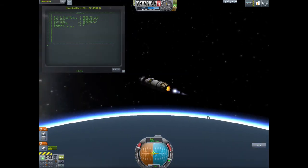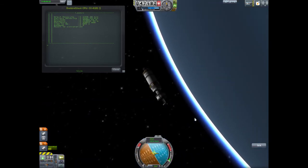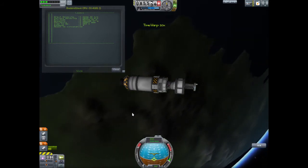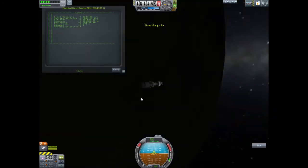Engine should cut out shortly for our coast to orbit. We're coasting now up to where our burn will begin, about ten seconds before the apoapsis. Three, two, one — fire! Okay, so yeah, we're in orbit. Now we separate. In just a minute we'll switch back to the upper stage, which will de-orbit itself.